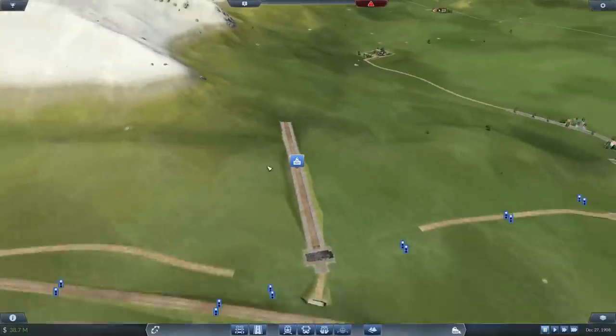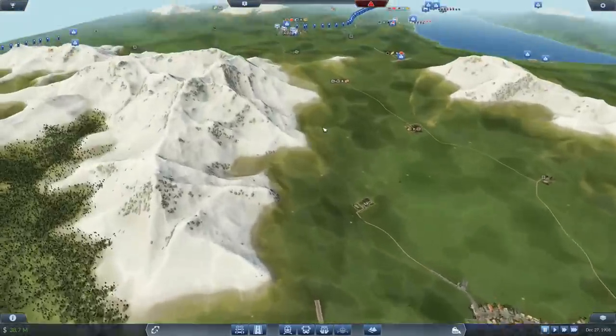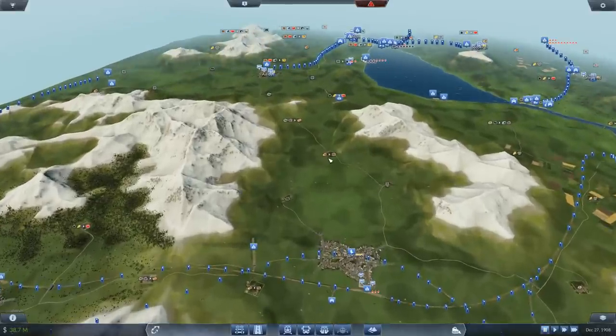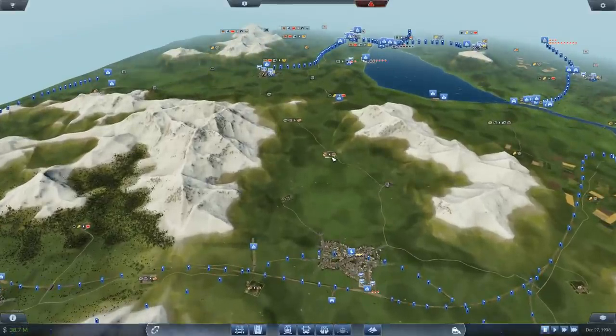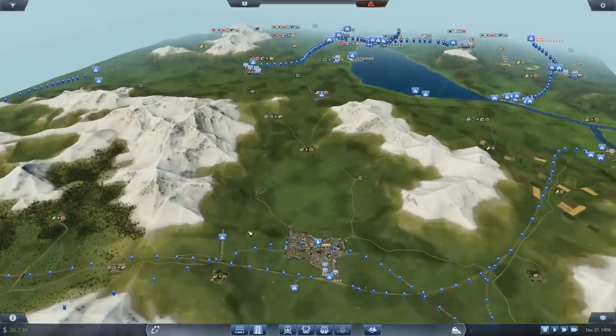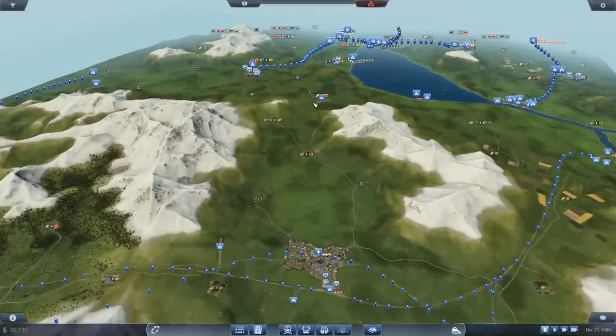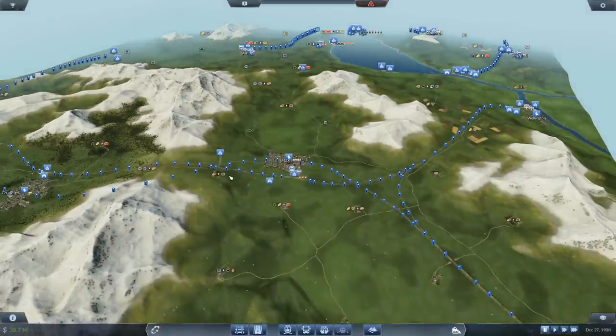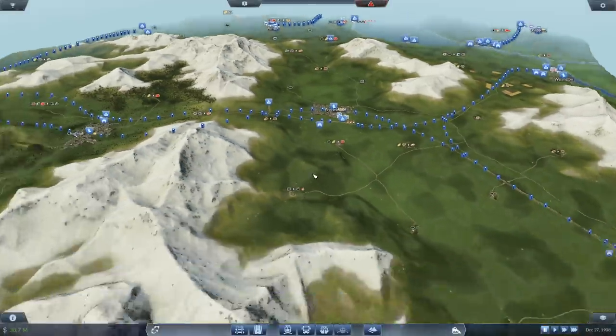Why am I doing this - why didn't I just go to the sawmill right there? It's because I want to use this line, have it come together here, and have this line coming past here out to here. That's the idea.